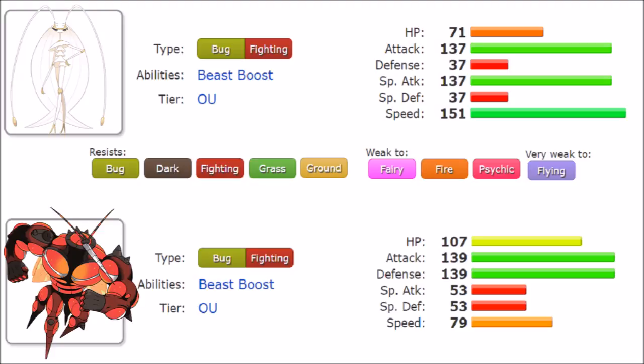On the TM side, Buzzwole gets Stone Edge, Gyro Ball, Earthquake, and Poison Jab. Most importantly, it gets a proper recovery move in Roost — something Fighting types have sorely been missing. This makes the stamina of an already very bulky Pokémon even more impressive. And notably, it learns Fell Stinger, which in this generation raises Attack by 3 stages if you KO something with it. Combined with Beast Boost, you could effectively be at plus 4.